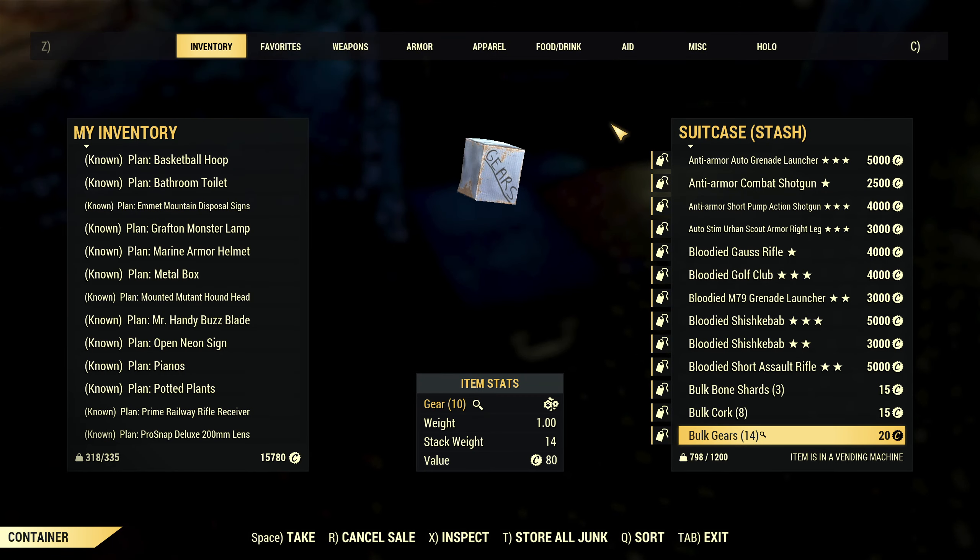First off, we have a stash increase, increasing it by 50% up to 1,200 lbs, which is great, very handy, especially for those who don't have Fallout 1st and were running out of space very quickly. We've been sat on the 800 limit for probably about two years at this point since they last increased it, so nice to have that little bonus and give us a little bit more room, especially as we're picking up more and more legendary gear and still struggling to shift it as fast as we might like.